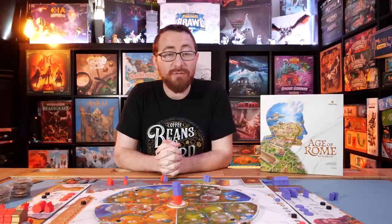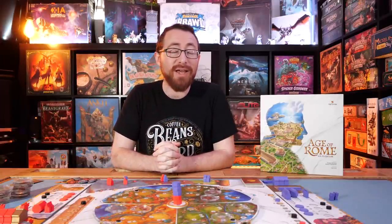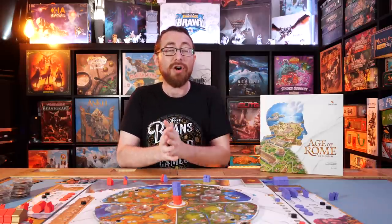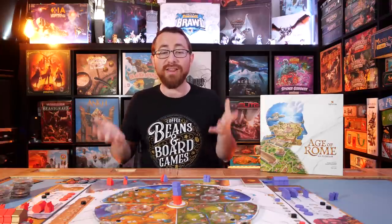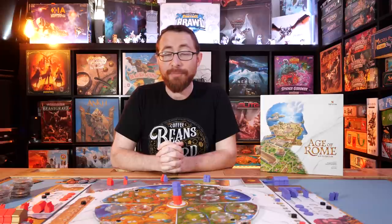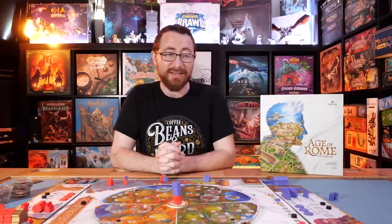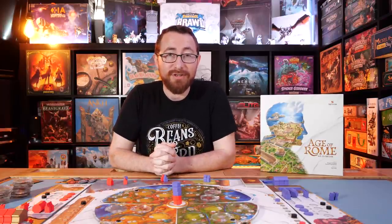As far as other game recommendations: Lords of Waddy will also give you a degree of worker placement and building up buildings — a lighter, gateway-accessible worker placement game. And if you want to escalate up a bit in terms of the meanness that Age of Rome brings to the table, Carson City is a great recommendation. It has that aspect of worker placement, putting buildings on the board, developing the board in a way that all players can use it in different ways — although using it there can be a bit meaner, with duels instead of schemes. Until next time, I'm Alex Radcliffe from BoardGameCo. You can check out this game over on Kickstarter — there will be a link down below. Have a good one.